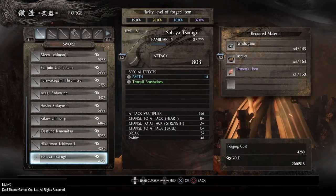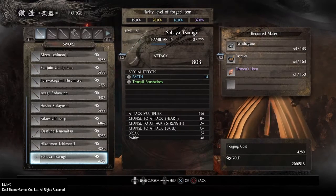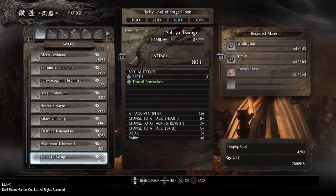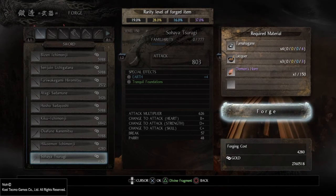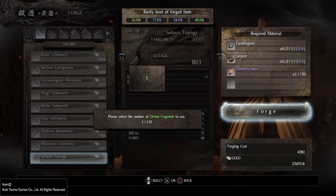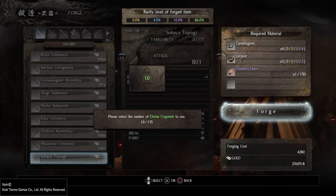The Tranquil Foundation requires just the armor pieces and the katana. At the forge you'll see the Sohaya Tsurugi can be crafted with Demon's Horn, El Aquir, and Tamahagane. Click on it and press Triangle to invest up to 10 divine fragments for a chance of getting a divine item. With 10 fragments invested: 0% chance for common, 0% for uncommon, 4% for rare, 10% for exotic, and 86% chance for divine.